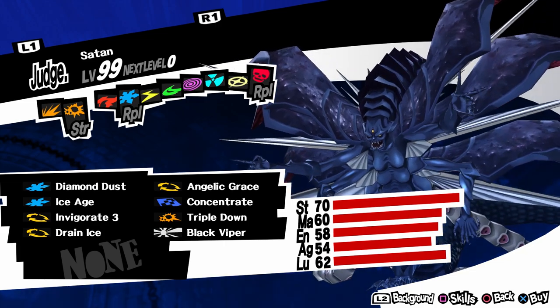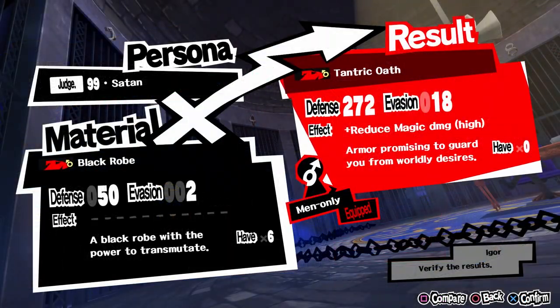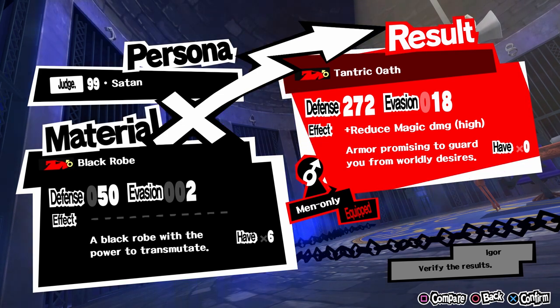So it's pretty late into the game, around November. The armor you can make from Satan is Tantric Oath. It has 272 defense and it highly reduces magic damage.